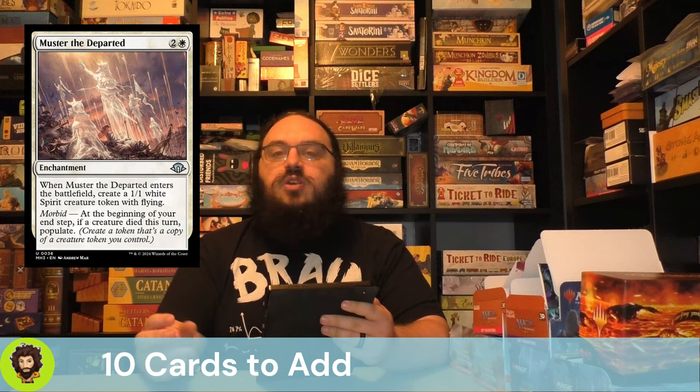Muster the Departed is from Modern Horizons 3 — a 3-cost mono-white enchantment. Right off the bat it creates a spirit, then at our end step we have a Morbid trigger: if any creature died, we get to populate. This means we're happy to swing some little tokens out — if they get blocked and die, we get to create one of our better tokens.